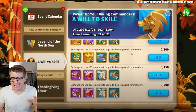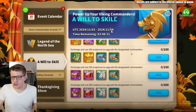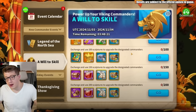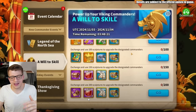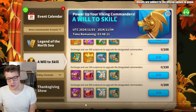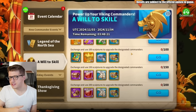Worth noting: the Will to Skill event says details are subject to the official update in-game. The dates shown have already passed on the event server, so it might only be around for one full 24-hour day. I don't want to get anyone's hopes up — I don't actually know until this comes to the game. But even if it's only one day, putting 200 sculptures into Bjorn or Ragnar Prime is amazing value. 200 sculptures is enough to get a 5-5-1-1, which is really nice.